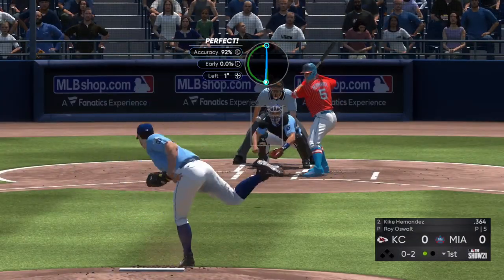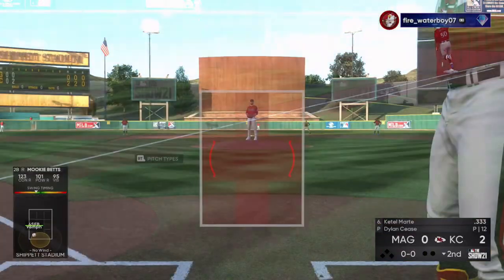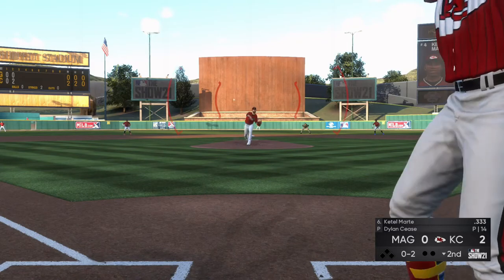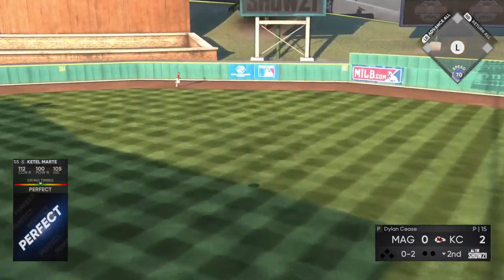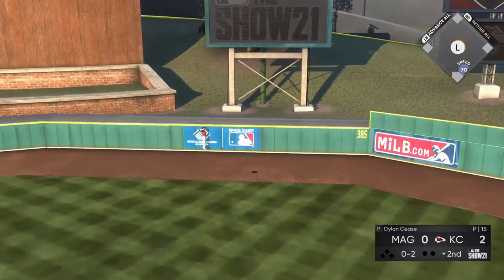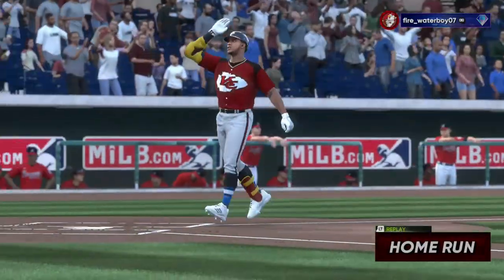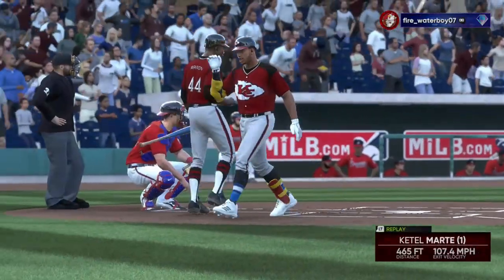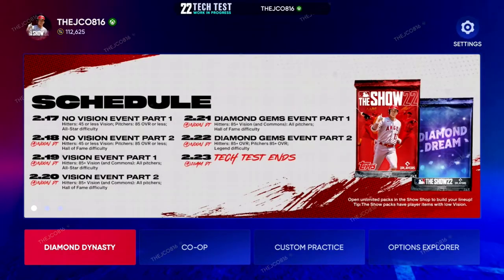Today, we're going to be talking about something that you can use to your advantage. I haven't checked other videos for this subject — there very well could be a thousand of them out already. But we're going to talk about how to get unlimited stubs in MLB The Show 22 for the tech test. We have all week to play this, and all you're going to do to get these unlimited stubs is simple flipping. You can do this to get any amount of stubs if you want unlimited BR entries. You can use all of these stubs in the auction and get literally whoever you want.